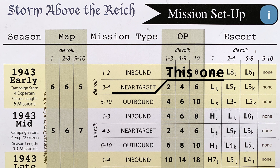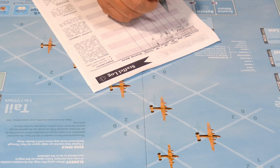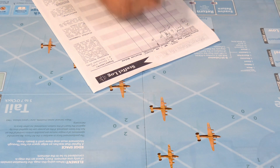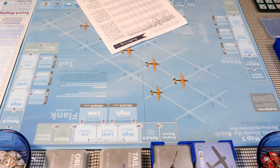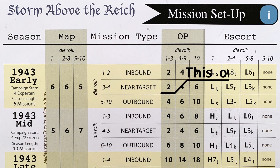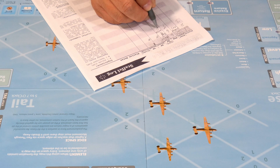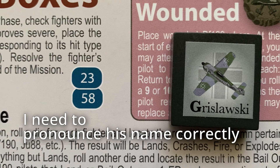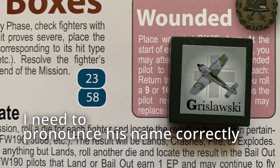So map number five and a near target mission — so far the dice have been helping us. Next roll is for operating points on near target. We get a one, which on near target is two operating points. I want to use Griswold and Haas, but Griswold was wounded last mission, so let's see if he can get out of there.